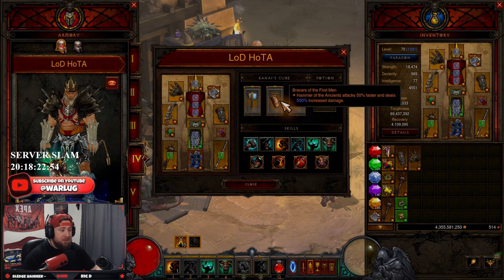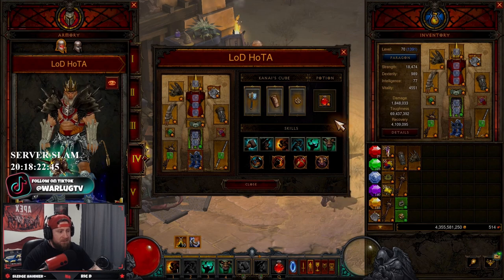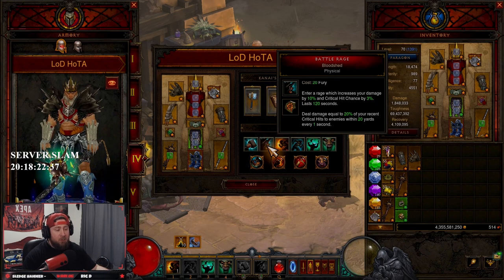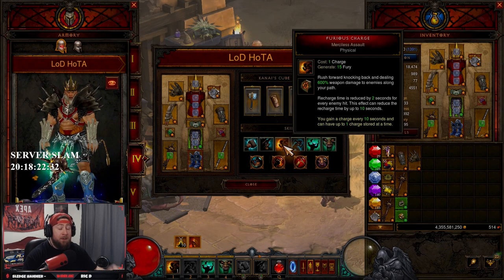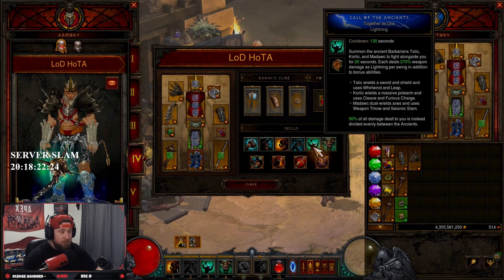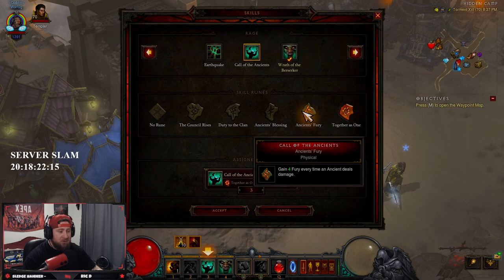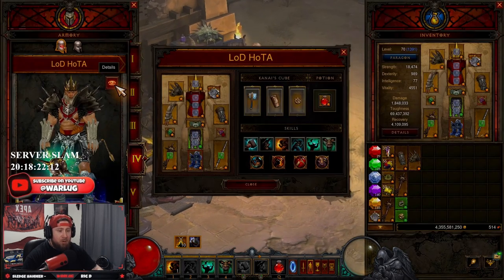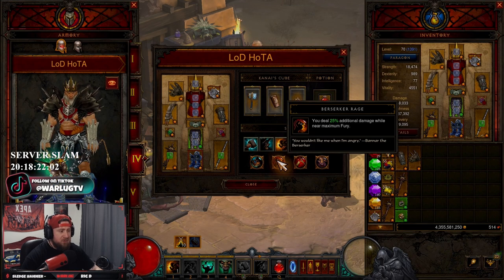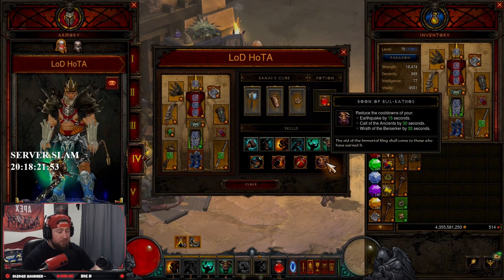The reason I have Bracers of the First Men in the Cube instead of Mordex Brace is because we want to max out that damage increase — always try to put those kinds of items in the Cube, just a little pro tip. Skills and passives: Hammer of the Ancients — Smash for maximum damage. Battle Rage — Bloodshed for even more damage and AOE damage with our crit chance. Ferocious Charge — Merciless Assault to help speed around the map faster. Sprint — Marathon for more movement speed. Call of the Ancients — Together as One. Wrath of the Berserker — Insanity, though it doesn't matter because we get access to all the runes via Mortex Brace. Also remember Call of the Ancients has Together as One and Ancient Fury so we get fury back. Passives: Rampage — one of the best passives on the barbarian class, absolutely insane. Berserker Rage — deal 25% additional damage near maximum fury.